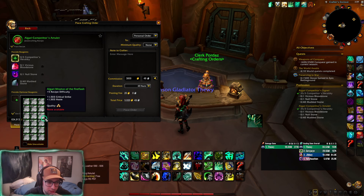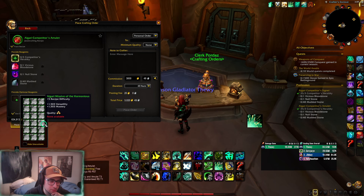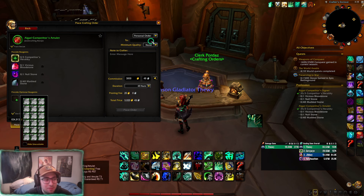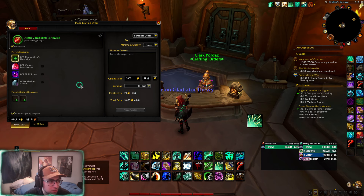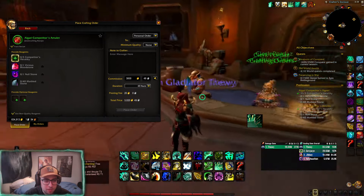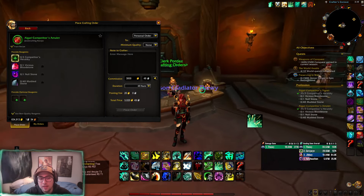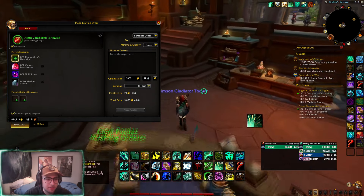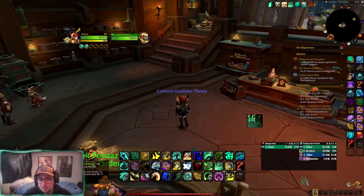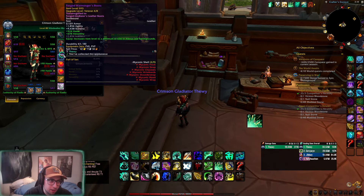For missives, go to the auction house and pick the corresponding one for what you want. I'd only recommend haste/verse — that's Aurora — or verse/mastery — that's Harmonious. Make sure you have around 10 to 15 percent haste and then the rest into mastery for PVP currently. That's what most people are playing, so that's what you want to do for crafted gear at the start.